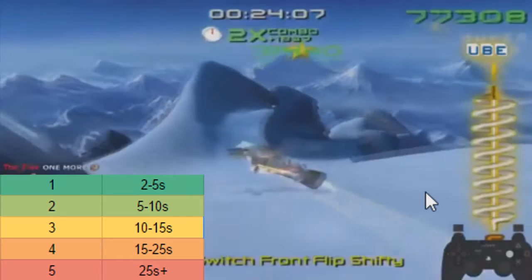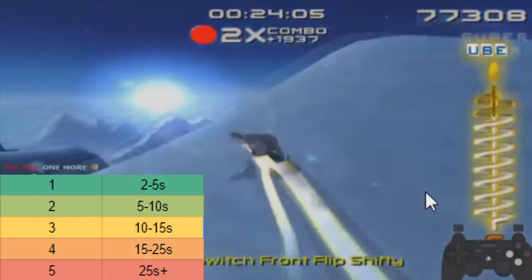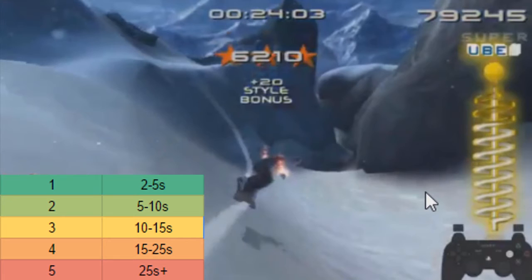Do a trick as you land here — you don't have to be completely full on boost. Head towards this section at roughly this angle, which is going to give you this airtime and make you land on this downslope, which is faster. During this airtime, you want to do three uber tricks and make sure you have spelled out the letters U, B, E, and R by this point. This is important for the super uber timing later on in the run.